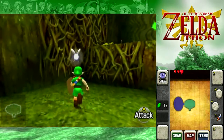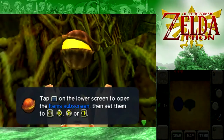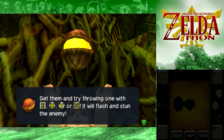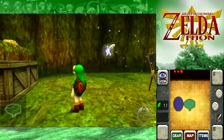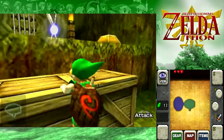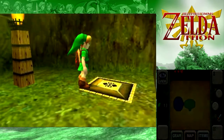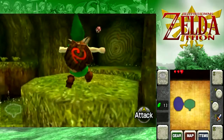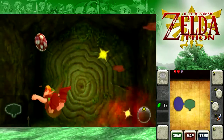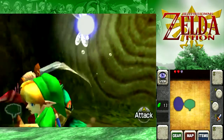If you destroy a Goma egg before it hatches, you will have to fight the Goma hatchling inside. Those are actually in the original too — there's one room where there are three hanging above. But the babies, the larvae themselves are not all that difficult. But once again, Master Quest is double damage, so even if they get one little hit on you, that's way too much, especially this early in the game.